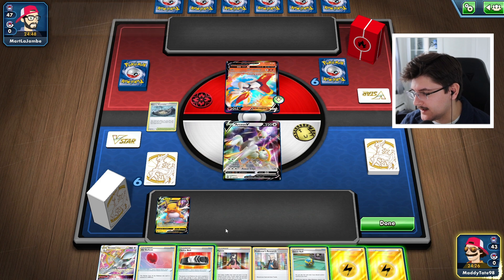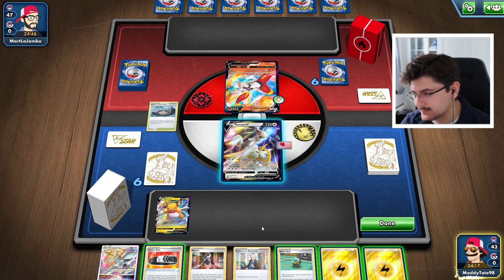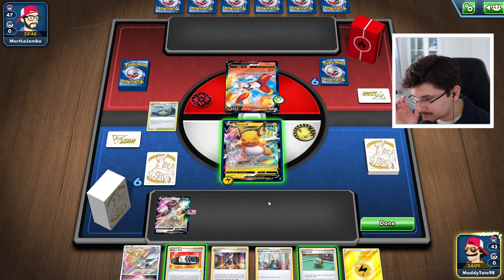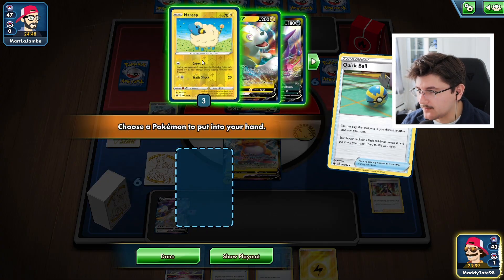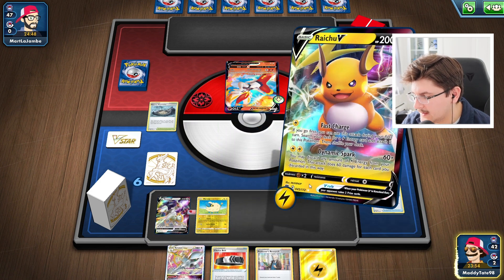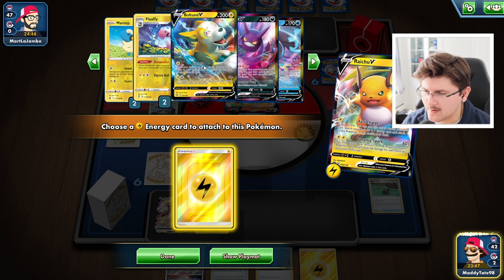We get to draw two extra cards. Our hand is looking quite good. Let's put Stormy Mountain into play immediately, and I want to grab this Raichu because we can Fast Charge right off the bat. I want to Quick Ball away the Marnie to get a Mareep down — we like to get these set up as early as possible. We're going to put that into play, hold the Choice Belt, and Fast Charge to attach energy to our Raichu. It looks like we have pretty much all of our Pokemon except we're missing a Raichu.